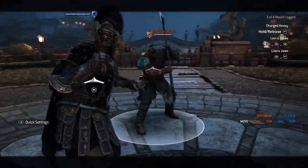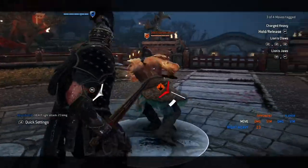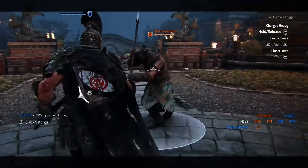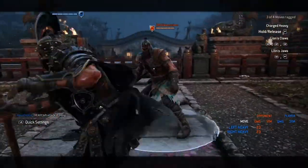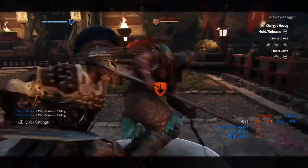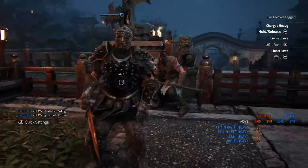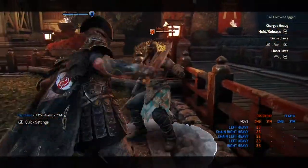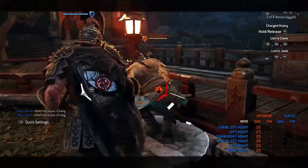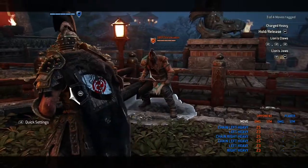Playing as Centurion — you can soft feint a heavy into a guard break, and if you do the timing right you can actually cover all options. I don't get it right in the beginning but I start getting it toward the end. Right there it would have been the parry timing and I still cover the guard break, so I'm safe. You can do stuff like that and there's not a lot of Centurions who can do it — not even a lot of rep 70s — but as you can see, it is possible.